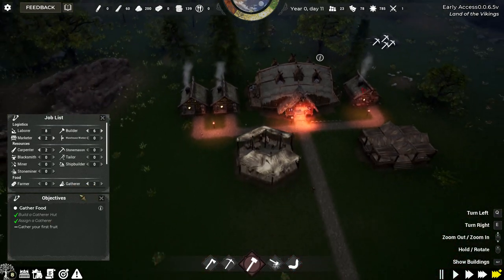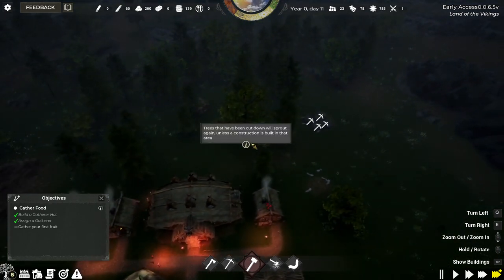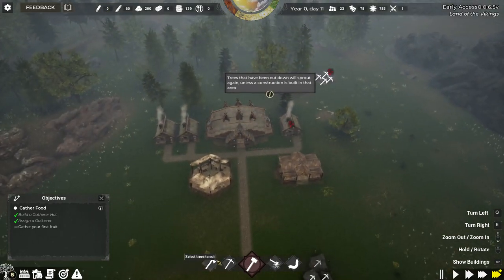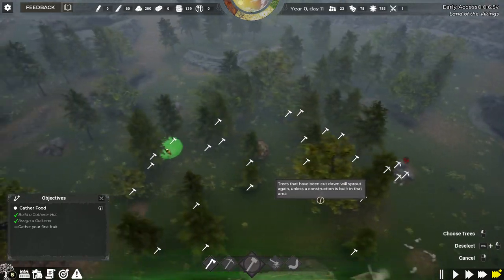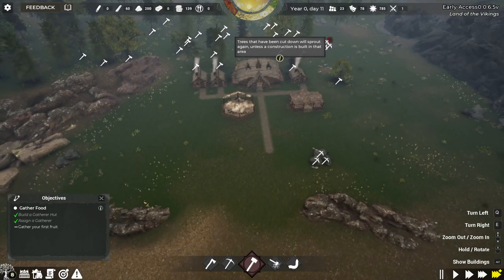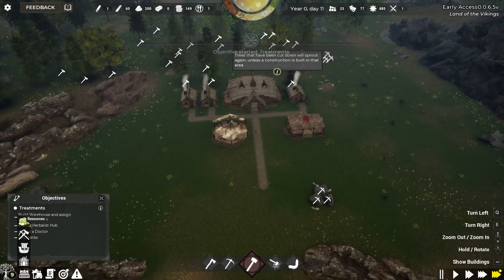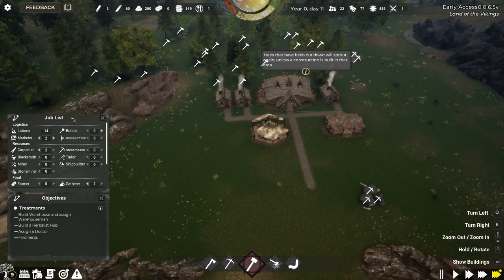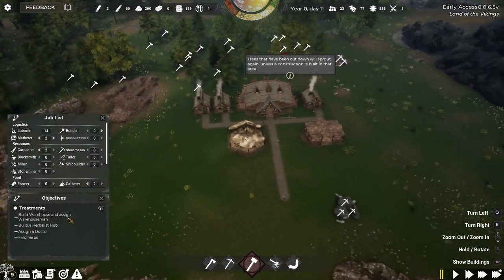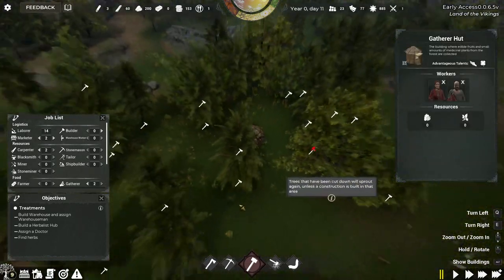I've only got one gathering hut so I can only have two assigned. I guess I don't need any builders now — we've got nothing to build. Trees that have been cut down will sprout again unless construction is built in that area. Still need to get on the gathering then. Get all those labourers. I can't wait till we fight. Jobs — can I move this? I'll keep this one up maybe.